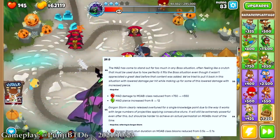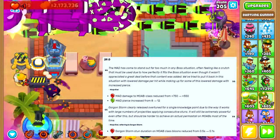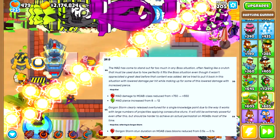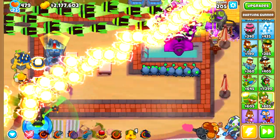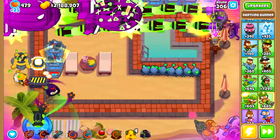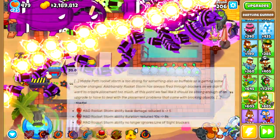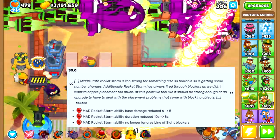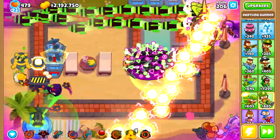Later, Ninja Kiwi addressed the Gorgon Storm Monkey Knowledge, saying it was clearly overtuned for a single Monkey Knowledge point. The high number of projectiles together with the long stun duration made it too easy to perma-stall MOABs. But even after this update it was still very powerful, as Ninja Kiwi admitted themselves. This was changed further in the very next major update when the ability duration was reduced. Ninja Kiwi mentioned that the ability was way too strong for an ability that is affected by buffs — and they were not wrong.